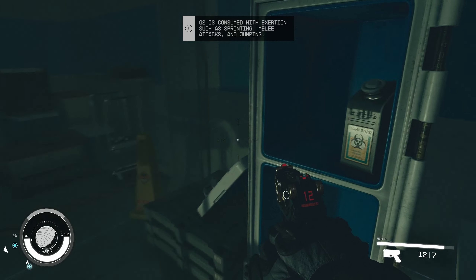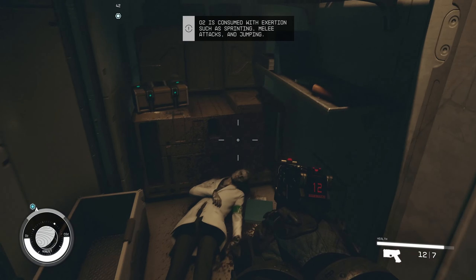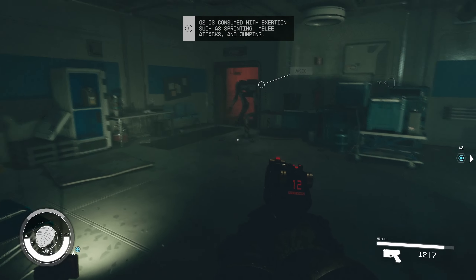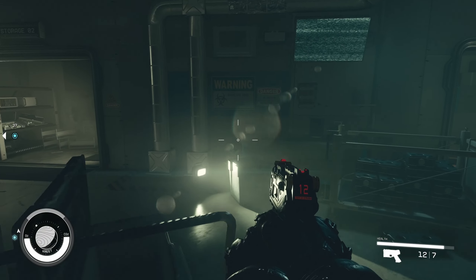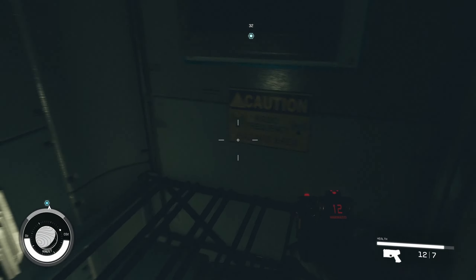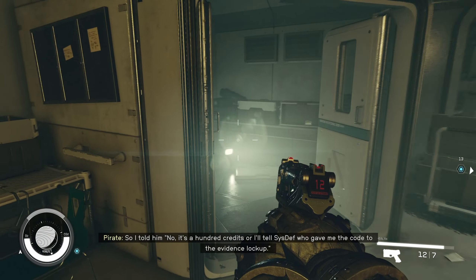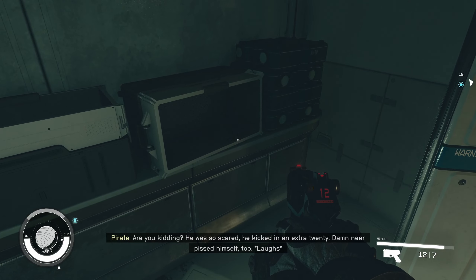Want some ammo for a weapon I probably don't even have. Oh, crit stick, digipick — what's that one? Digipick. First aid. Folder, no thank you. Genetic sample bottle. This cup organizer — it's full of junk. Number two is consumed with exceptions such as splitting, meal attacks, and jumping. Spoon, ratchet — junk. Fire extinguisher, I like that one. Hello friend, I am really sorry you died.